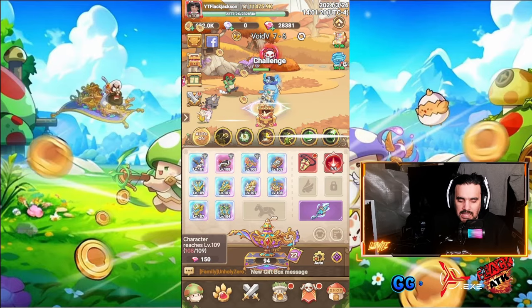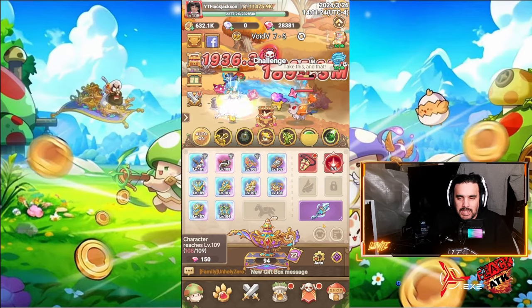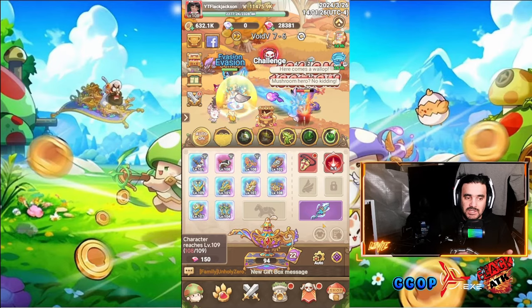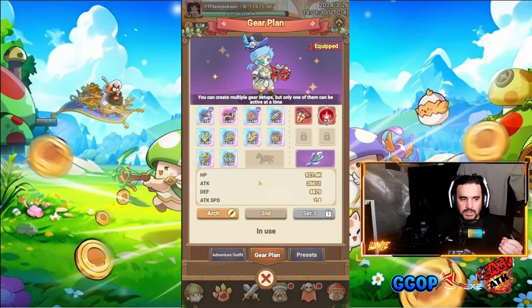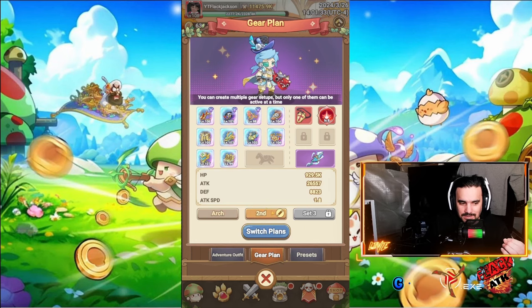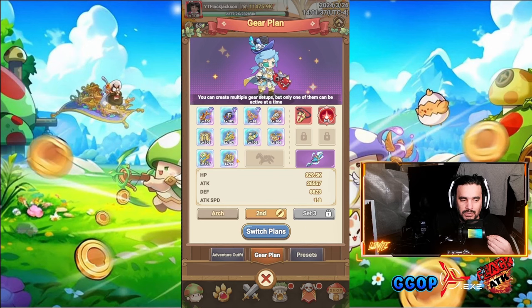Why is this game breaking, you ask? Well, if you are like me and you like to play different classes, this will come in extremely handy for you. As you can see here, if you go into the gear plan and pull up my second gear set, this is the gear set I have built for the warrior class.